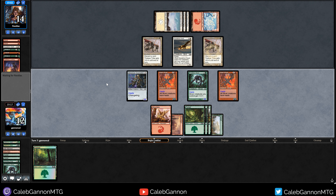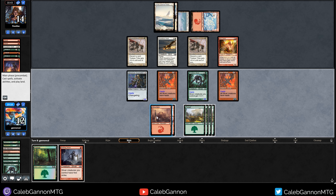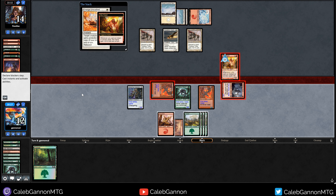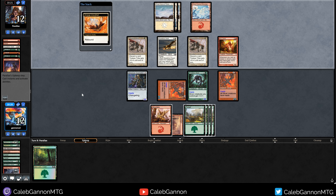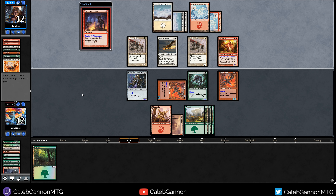Heart Sliver. I can't really attack now. Let's just pass turn — holding this Forest in hand so they don't know what's going on, makes them play around stuff. Come on deck, Lead the Stampede! Oh, that's kind of great — 2/2 First Strike. Now I think I can attack with Heart Sliver. They'd have to double block with Tireless Tribe and discard two cards to kill it. Protection shows up. Kill Fiend kills that — I no longer have First Strike. I'm down to 12 life.